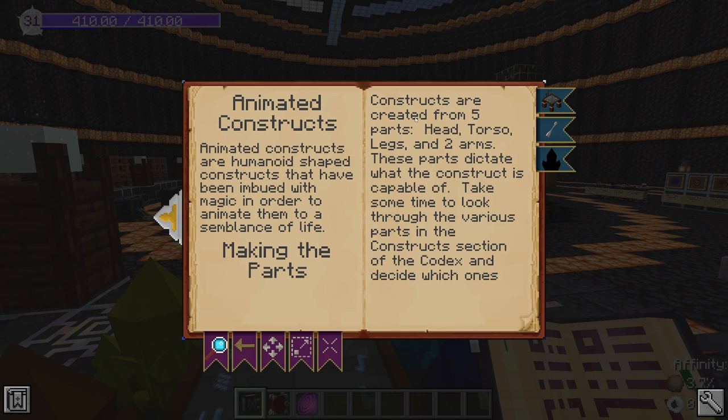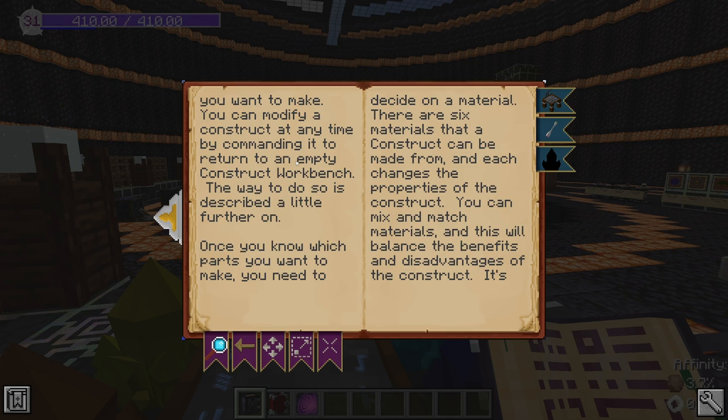For building a construct you will need a head, a torso, legs, and two arms. You might wonder if robots ever needed arms, but you still need the two arms — otherwise it just won't work.